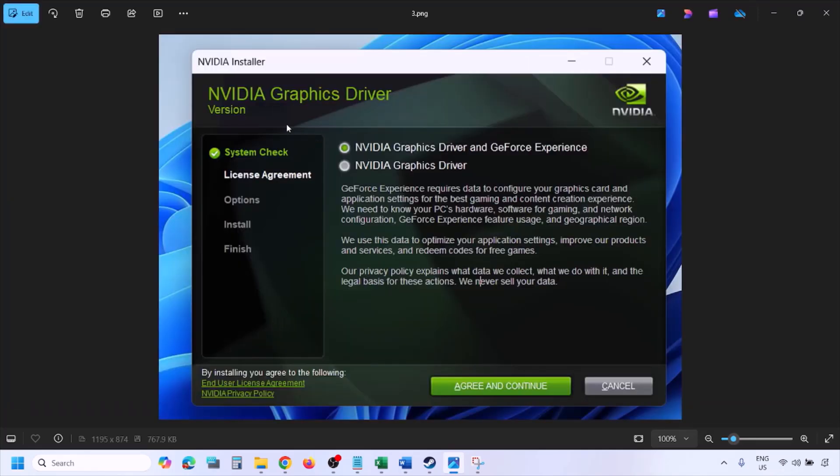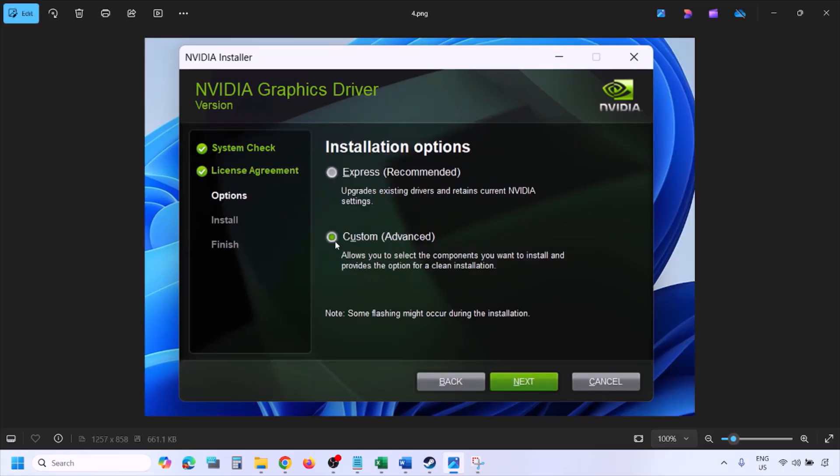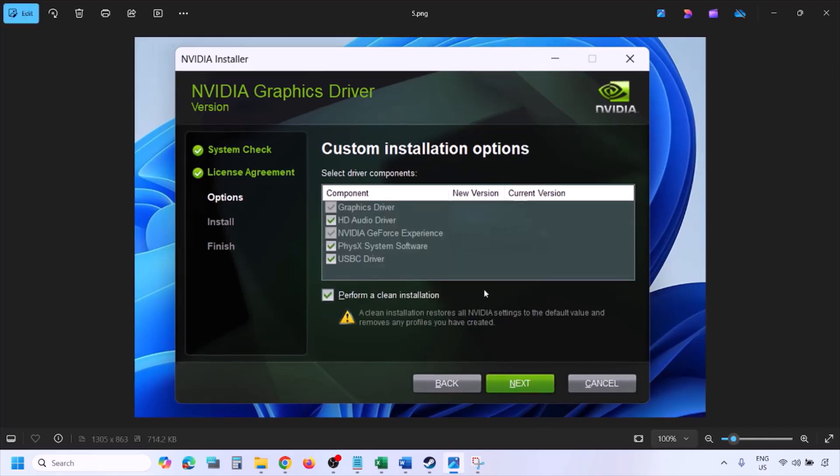Once you run the exe file, click Agree and Continue. Select the Custom option — Express is selected by default — then click Next. On the next screen, put a check on the box that says Perform a Clean Installation. Make sure that box is checked, then click Next and let the installation complete. Once done, restart your computer and after the restart, launch the game.